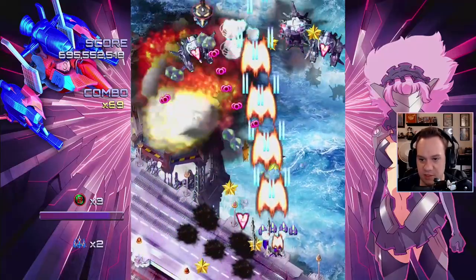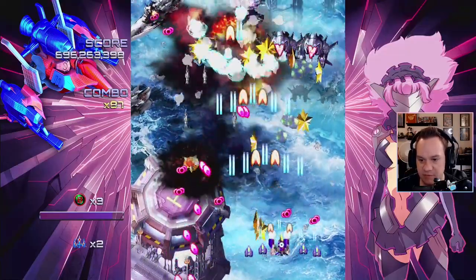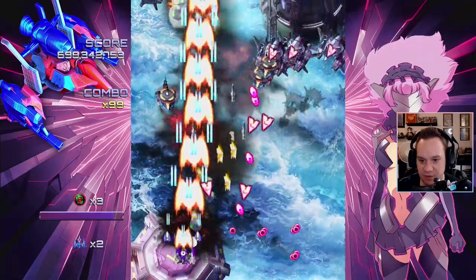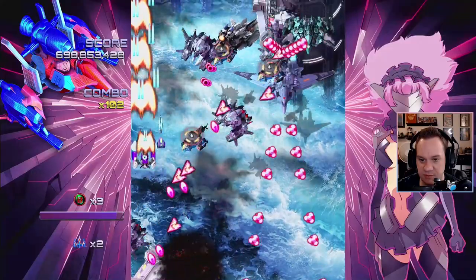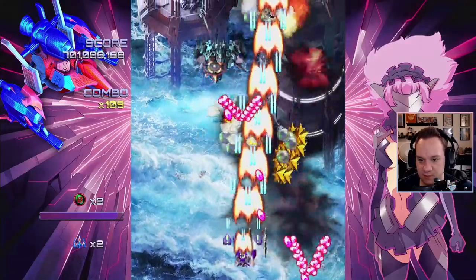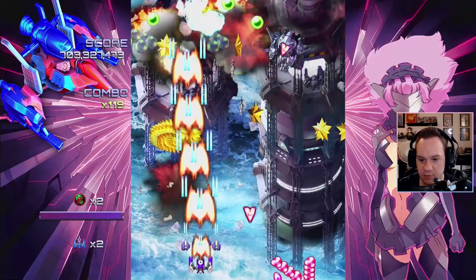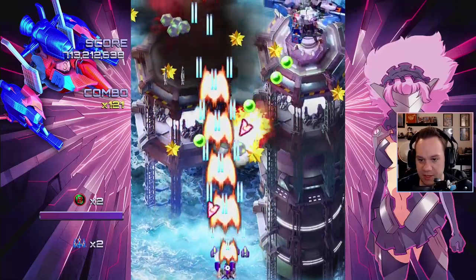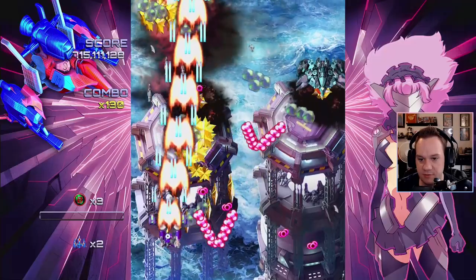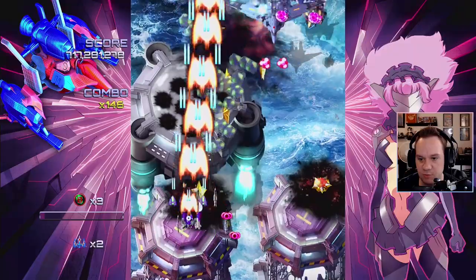It looks like the blue stuff goes away, but the pink stuff persists after the enemy dies. And this guy right here is throwing a bunch of missiles coming flying off the screen. We're just doing our best, picking up power-ups. There's all kinds of patterns here that you gotta figure out. But one thing about this game that's kind of annoying is a lot of this feels super random.